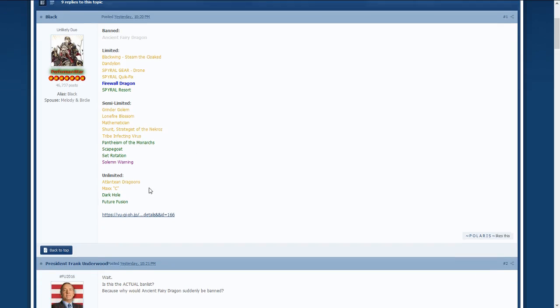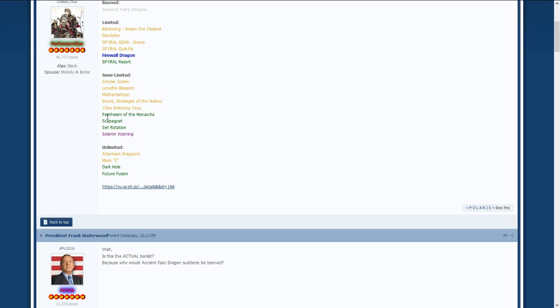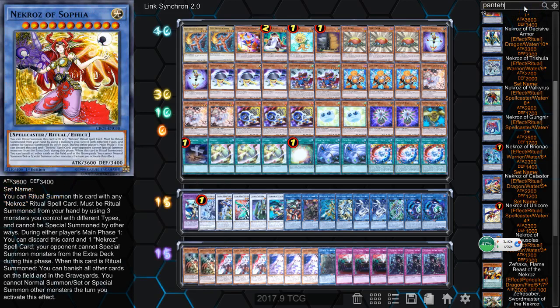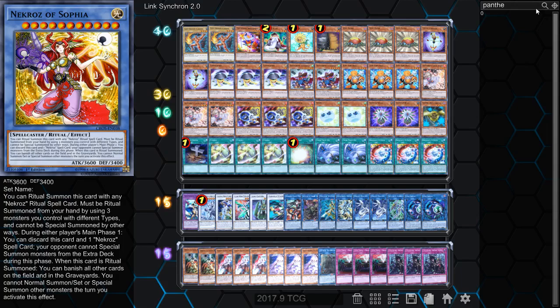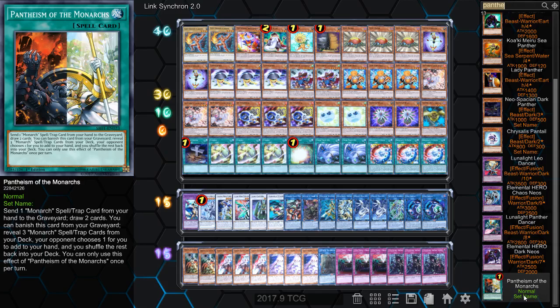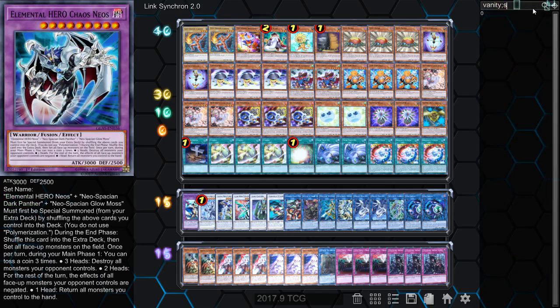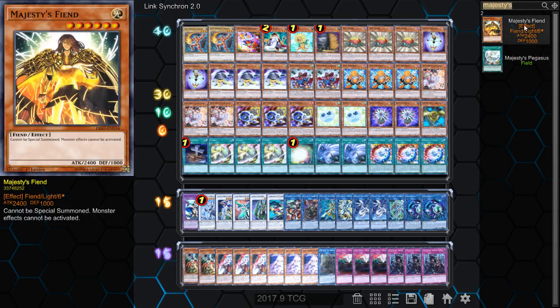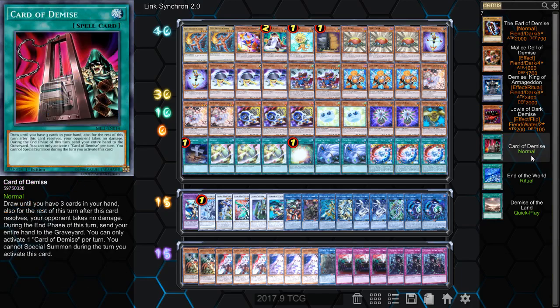Tribe-Infecting Virus — completely been power-crept and errata'd, it's trash now. Pantheism of the Monarchs to two — that is insanely powerful. I like the artwork on that card. This thing is amazing, it is so powerful. Monarchs can now play Vanity's Fiend, drop Vanities on you, triple Vanities, triple Majesty's Fiend if they want, and they also have Card of Demise at their disposal.